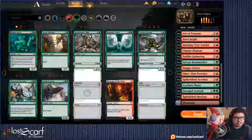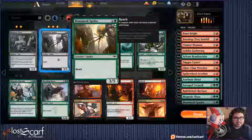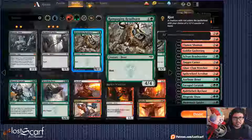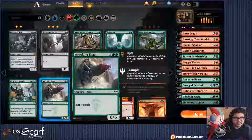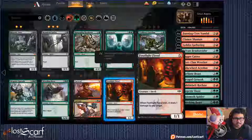Get those oozes — yeah, get the oozes! Mammoth Spiders — we're going to probably cut those, not aggro enough. We're too far up on the mana so forget that. One of that, just a little bit.